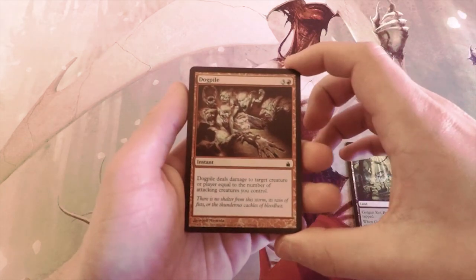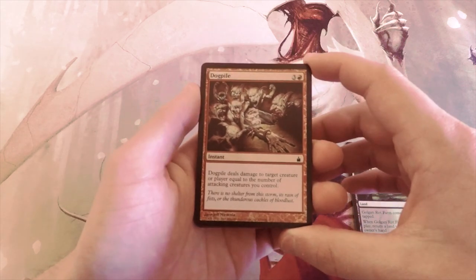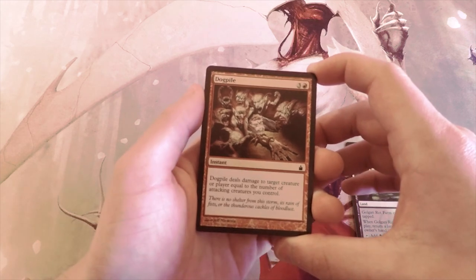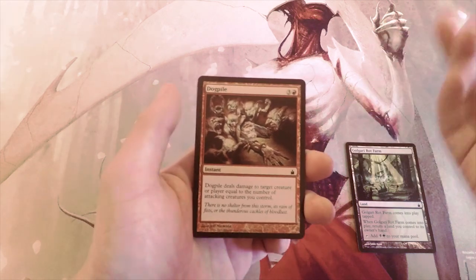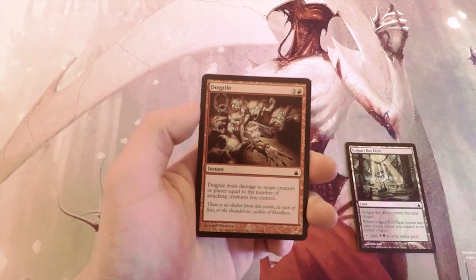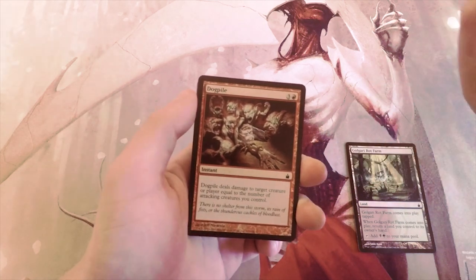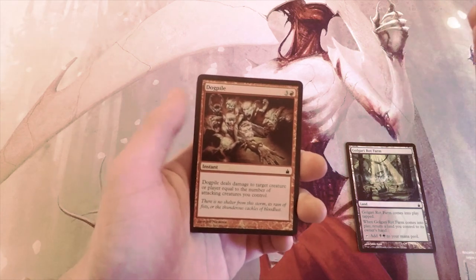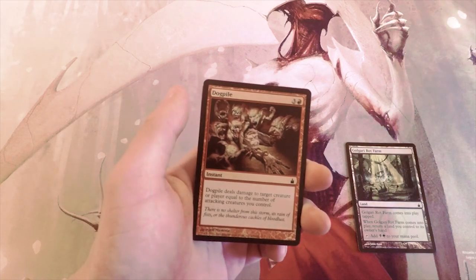Dog Pile is an instant for four that deals damage to target creature or player equal to the number of attacking creatures you control. I don't like it that much — it's good removal but it's conditional in that you have to be swinging in. This is only good when you have a lot of creatures and they have one really strong creature to kill, or when you're already winning and want to close it out faster — but in that case I'd rather have a creature to speed up the clock.